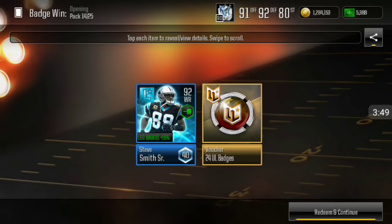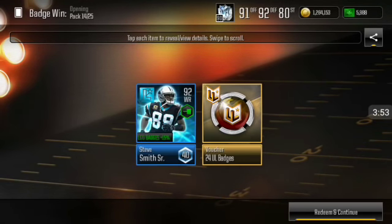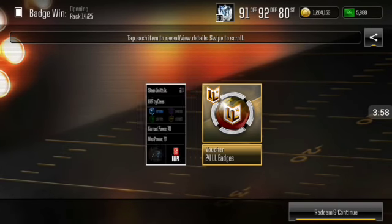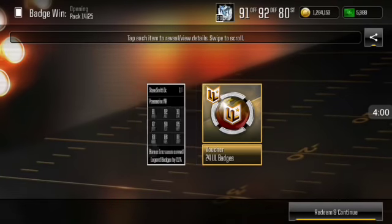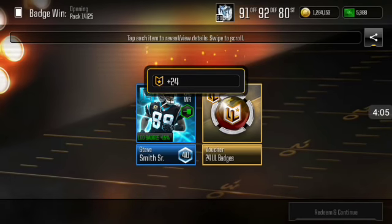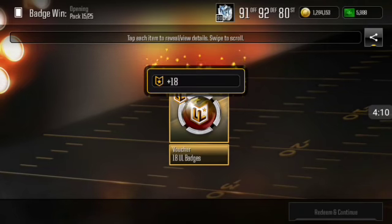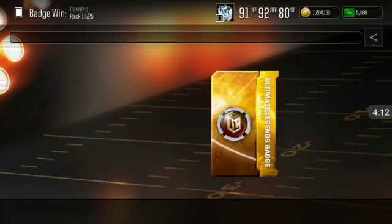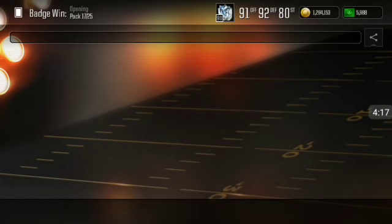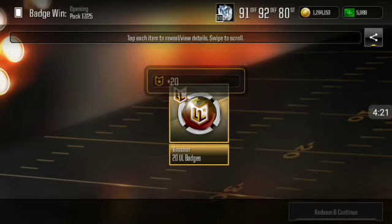No way — we get a diamond Steve Smith! Yo, what the heck! We got a diamond player from that event. Oh my gosh. Actually, you know what — this one's auctionable. So I guess the diamonds are auctionable. That 92 overall is auctionable, and that's actually going to help you out drastically — a lot.